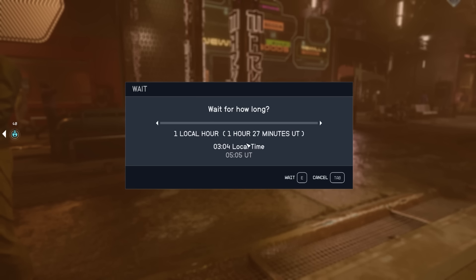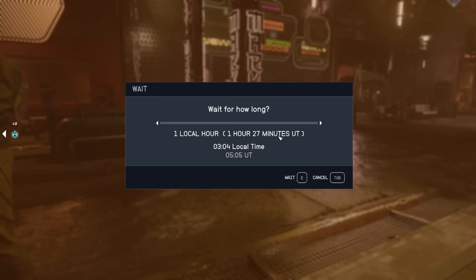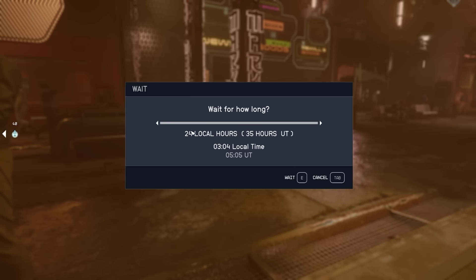The next hidden feature is that when you wait, there are two different types of time: local time and universal time. Universal time is oftentimes going to be the one that matters. If you're trying to wait 24 hours, you'll want to wait 24 hours universal time. Just be aware that local time and universal time don't necessarily coincide — sometimes local hours move a lot faster than universal and vice versa. So when sliding the wait timer around, keep in mind that those two are different and you may have to go higher or lower depending on which time passage you're trying to achieve.